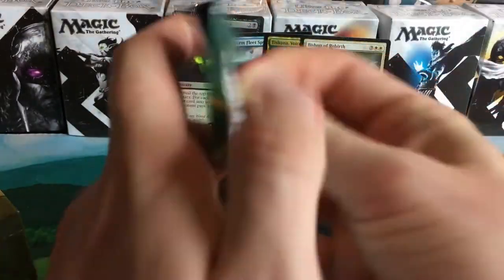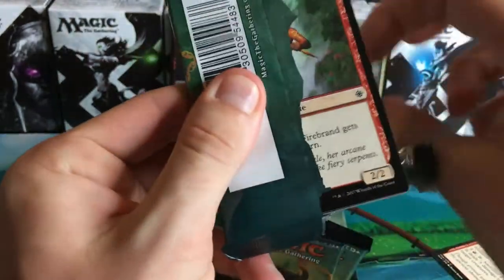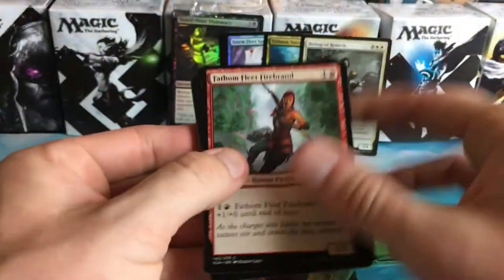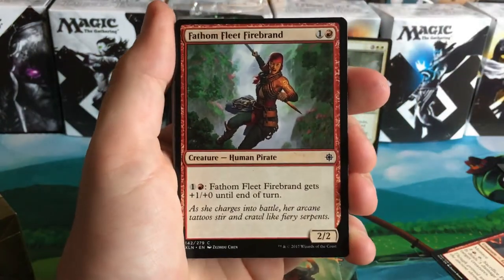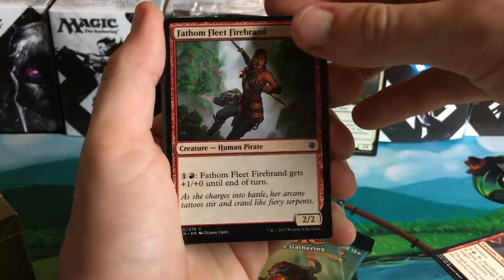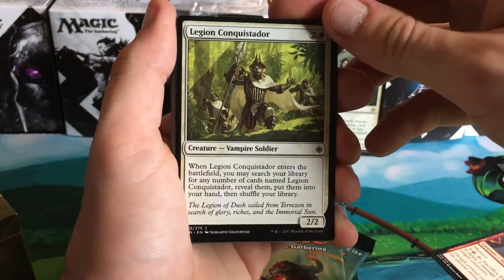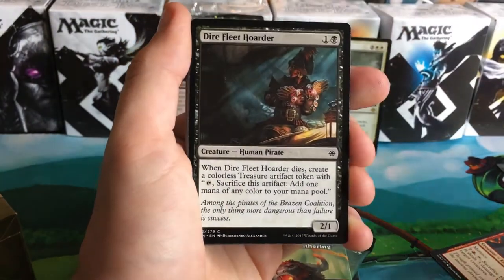Alright, pack number three. I also kind of talked to my buddy Rodney about some of the archetypes that would be really sweet, and he's thinking white's really strong — dual-colored, excuse me. Fathom Fleet Firebrand, Legion Conquistador — that's a fun word — Dire Fleet Hoarder, Talonee's Night, Storm Sculptor.